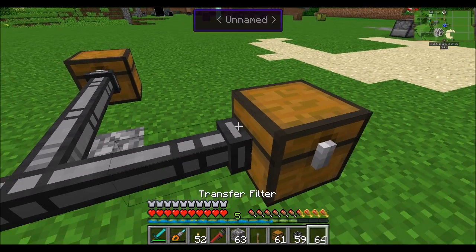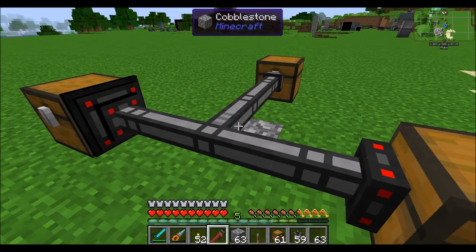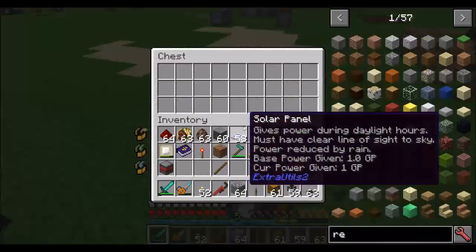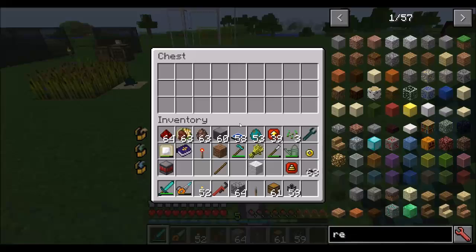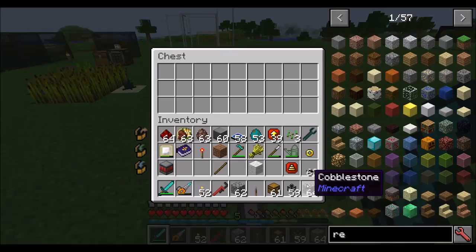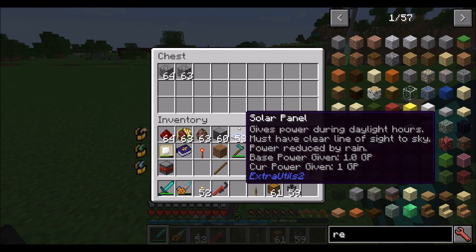New to Extra Utilities 2 is the transfer filter. This item goes on the receiving end of the pipe and you can specify a filter there. For example, cobblestone is allowed to go in, and you can choose unlimited amount, a single item, or a single stack. With single item mode and a cobblestone filter, all cobblestone goes to that chest one piece at a time, and all the rest goes elsewhere. With single stack mode, it'll keep at most one stack in that chest and all the excess spills over.